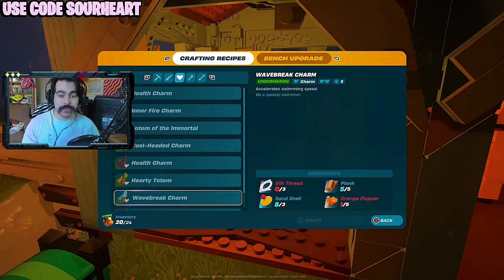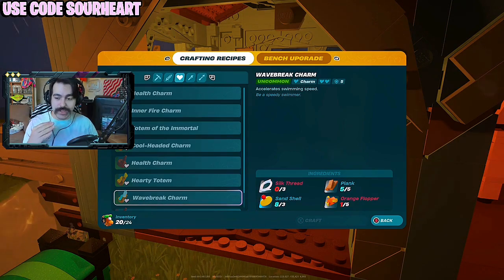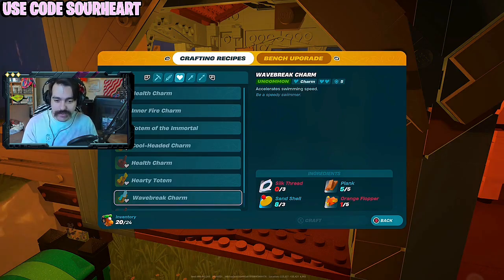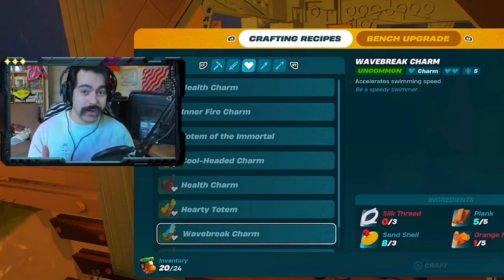Looking at the crafting bench, the wave break charm we unlocked actually accelerates your swimming speed, which is huge because your swimming speed is entirely dependent on your stamina. You can't get very far in the water as it was before. Maybe this is a hint at them adding island biomes in the future.